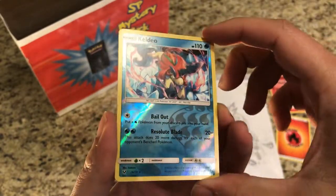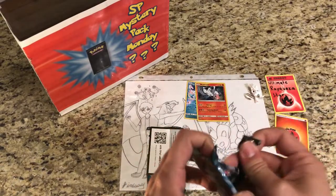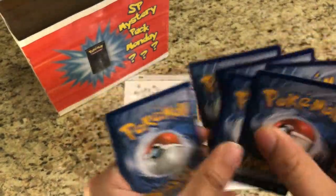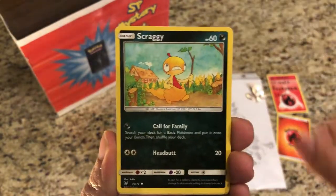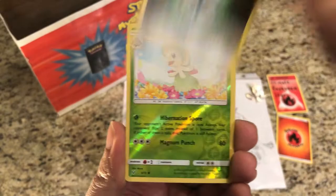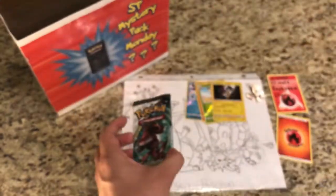Reverse hollow is very, very nice and the actual rare hollow is Raichu. I believe I need the Venusaur reverse and one more — I can't remember which one. Pack two pulls: Weasel, Croconaw, Scraggy, Jynx, Pikachu, Psychic Energy, Volcarona, Pokemon Catcher, Warp Energy. The reverse is Breloom and the rare hollow is Raikou. No luck so far.